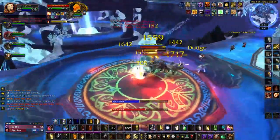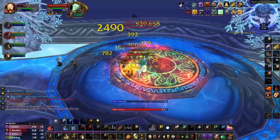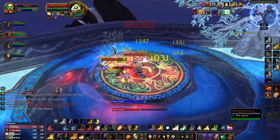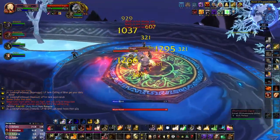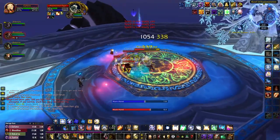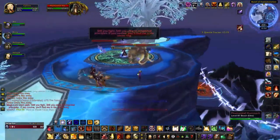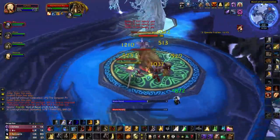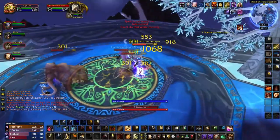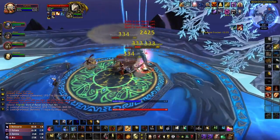One of the packs will contain a phantasmal air, fire, and water elemental. The air and fire mobs don't have any notable abilities, but the phantasmal water will cast a volley that should be interrupted. The next pack will contain a phantasmal naga, ogre, and murloc. The murloc has no special abilities, and the naga will just apply dots and roots to players at random. The kill priority in this pack should be the ogre, as he will periodically stun the tank for two seconds. Finally, the pack of phantasmal beasts will contain a wolf, a mammoth, and a cloudscraper. The wolf will just hit the tank, the mammoth will do a light AoE to nearby targets, and the cloudscraper will cast chain lightning. You'll want to interrupt the chain lightning whenever possible and focus this mob first.